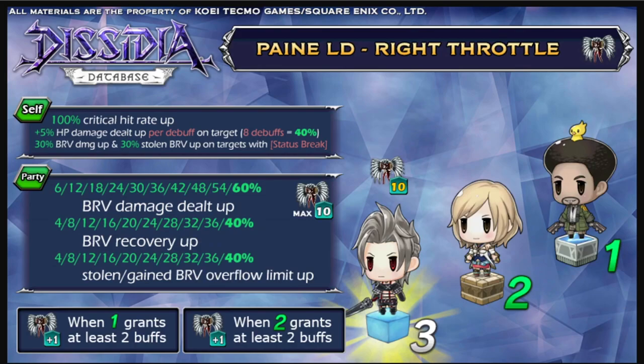Now let's look at if Payne is on the left side. If Payne is on the left side, she will actually be providing auras to your teammates. These auras are brave damage dealt up, brave recovery up, and stolen/gained brave overflow limit up. To increase this one, all you have to do is grant your team two buffs to increase it by one. For example, Saaz — with one of his skills, he is able to provide the party with multiple buffs, so that's going to be increasing much higher because of the amount of buffs granted to teammates.